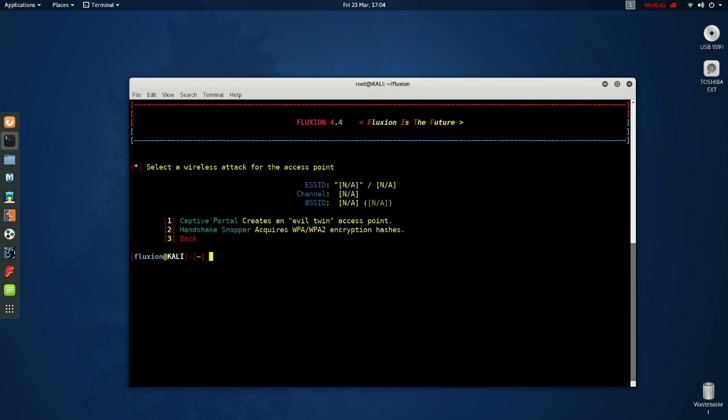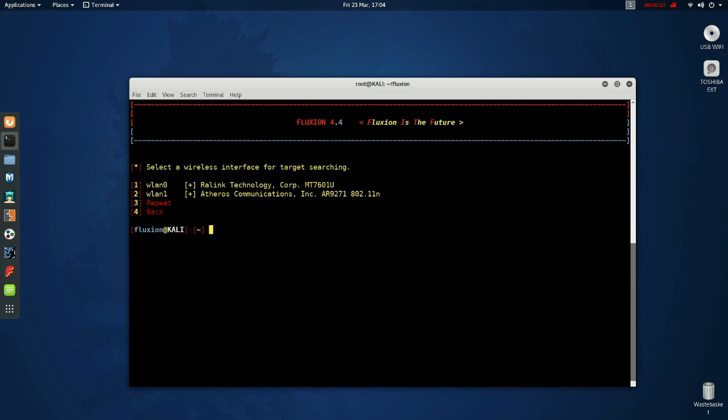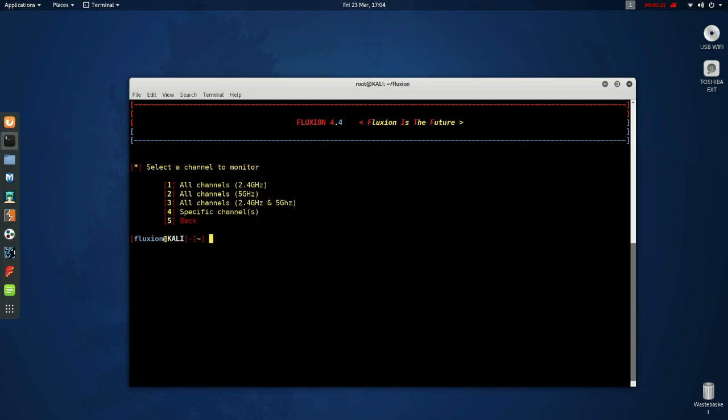Now that that's started, you want to choose option 2 for handshake snopper. Now choose your wireless interface. Then choose option 1 for all channels and range.